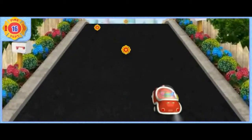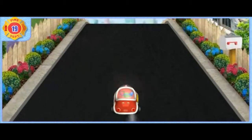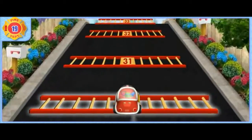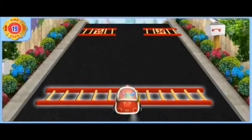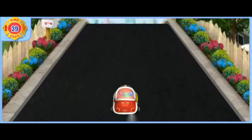Look out for ladders up ahead! Count the ladder numbers with me, then steer Umi Fire Truck to the ladder with the number that comes next: thirty, thirty-one, thirty-two, thirty-three — what number comes next? Thirty-four! You got it!